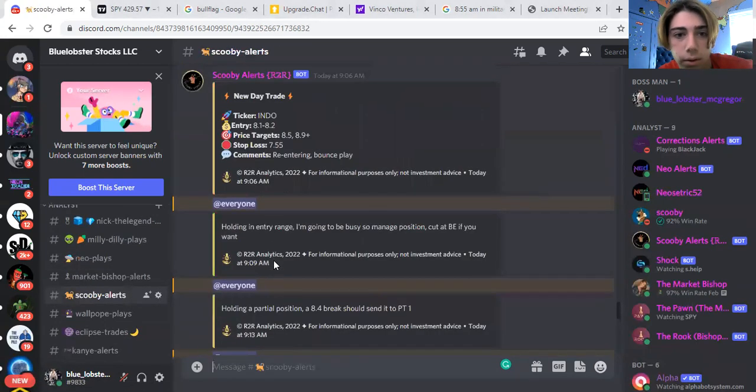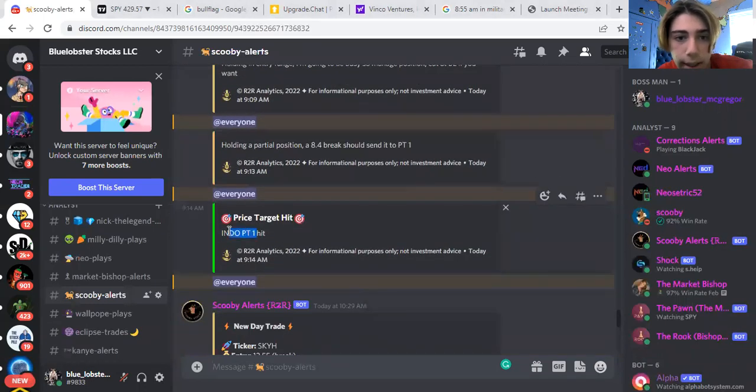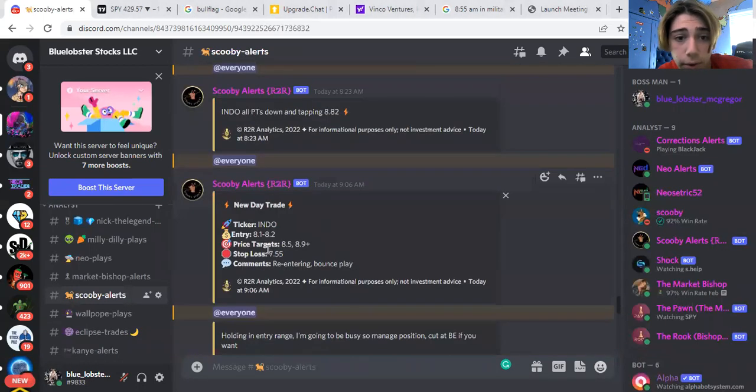Right here we have day trades and swing trades, and we can see price targets hitting. For each trade you have a stop loss, price targets, entry ticker, and comments — everything that you need to literally trade the stock is there for you.